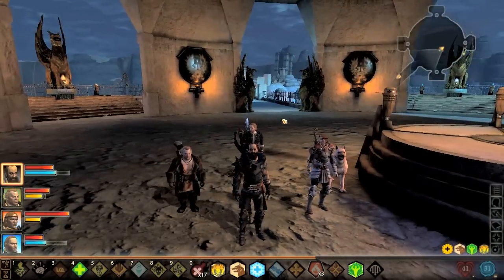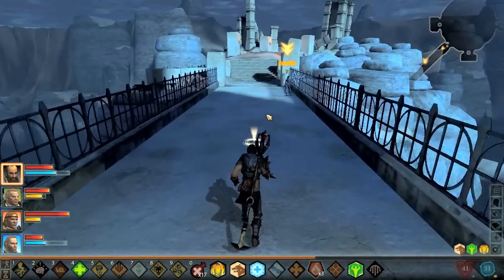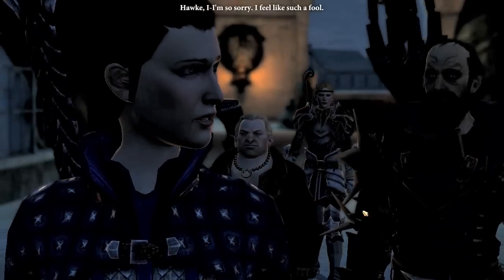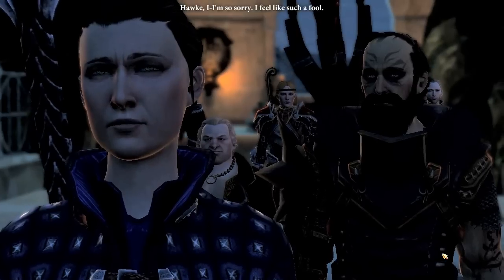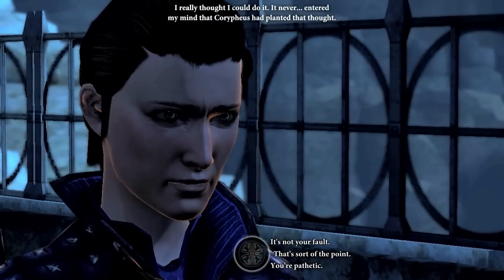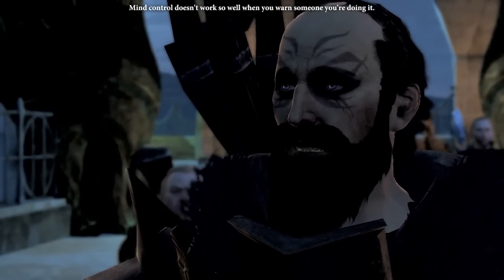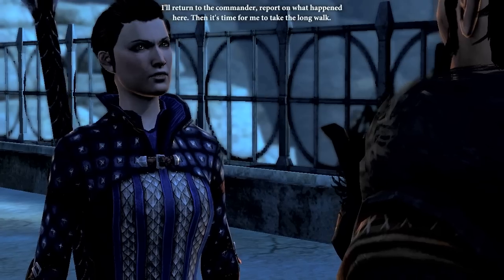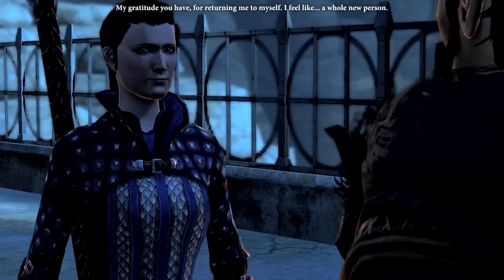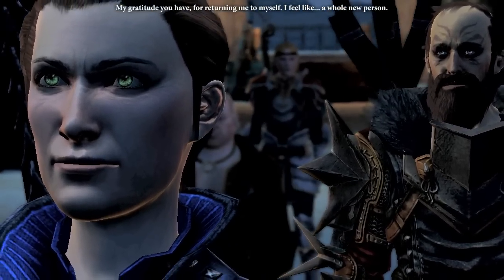Alright, so I guess we should probably go and see Janica. I think I might go back and make the different choice and side with Lurias, just to show you both sides of it, after this. Hawk, I'm so sorry — I feel like such a fool. I really thought I could do it. It never entered my mind that Corypheus had planted that thought. Mind control doesn't work so well when you warn someone you're doing it. She's Corypheus now — dun dun dun!